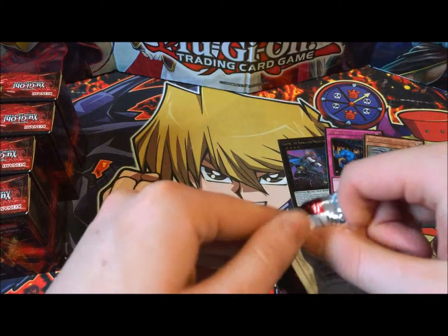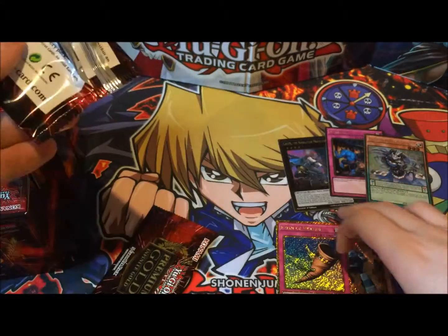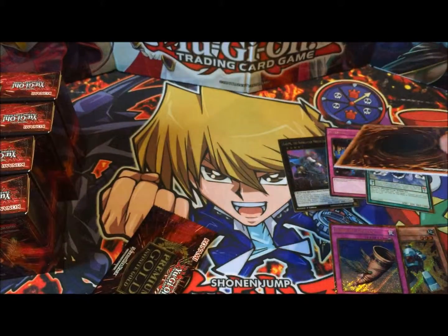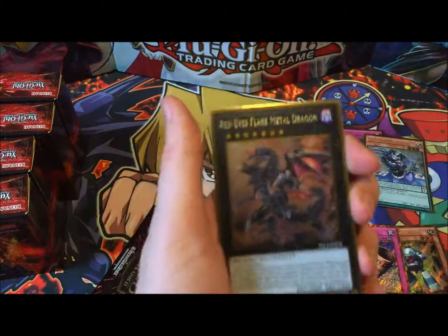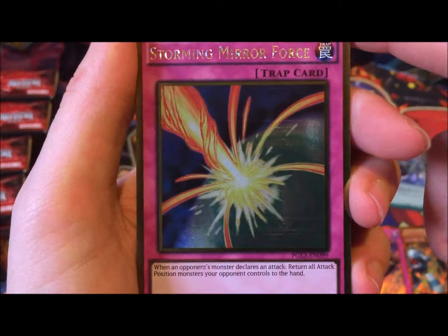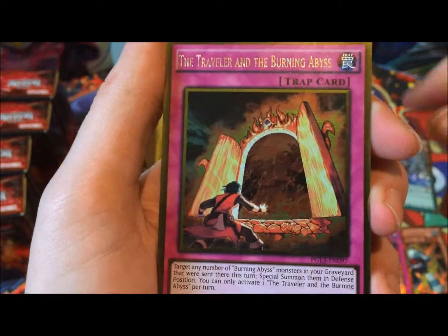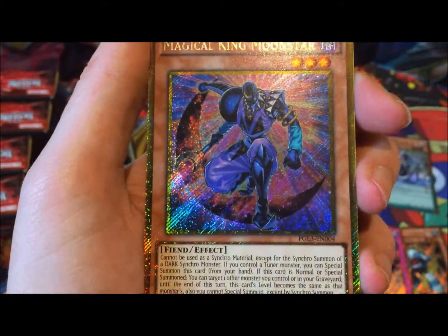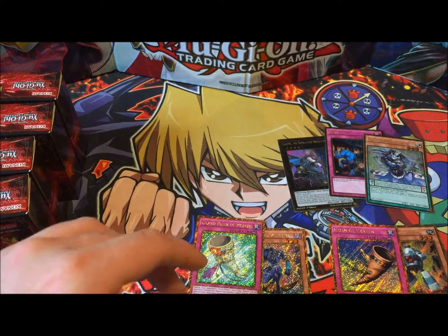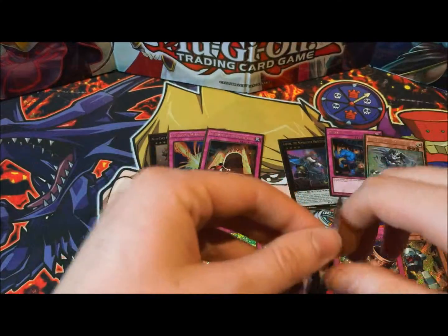So we're going to do each box and then I will sort them out in some meaningful fashion. Archfiend Eccentric again in the first pack. Red-Eyes Flare Metal Dragon — another card I really did want. Storming Mirror Force, which returns attacks. Traveler in the Burning Abyss, Magical King Moonstar, and a Grand Horn of Heaven. As if this box is just the three Horns of Heaven — that would be pretty amazing.